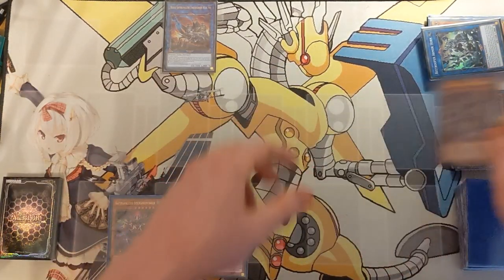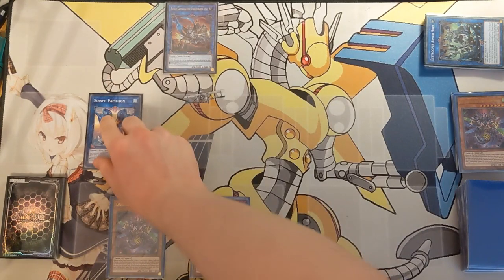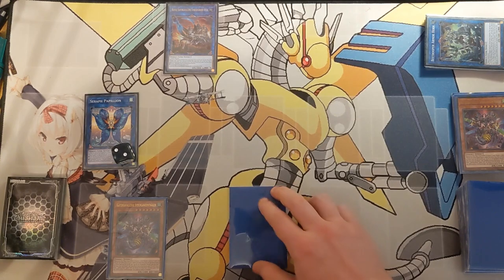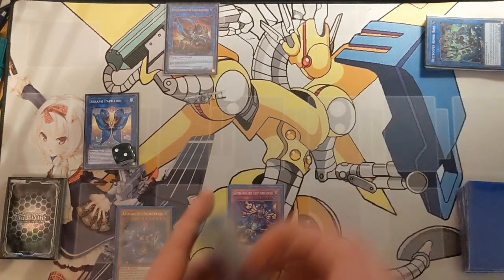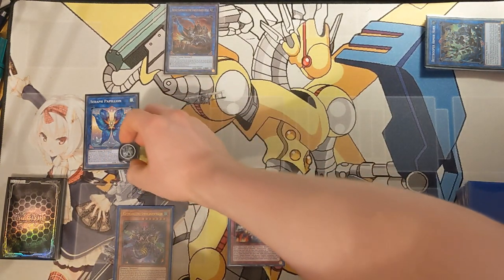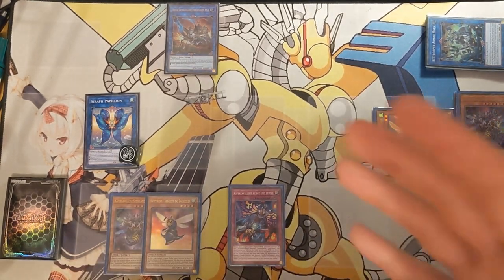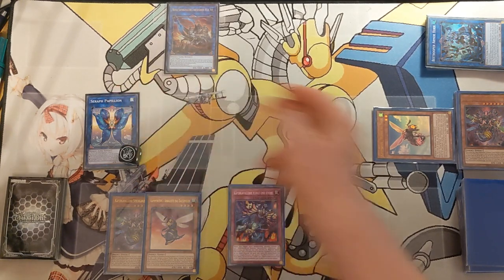Go ahead and commit for a final Link Summon, linking away these two. Armorhorn gets banished since it was revived by its own effect, making the Seraphim Papillion, which on summon gains two counters since we used two insects. We set Fly and Sting to our Spell and Trap zone. We have our Sting Lancer in hand, which is a DD Crow. In your opponent's Draw or Standby phase, you can trigger Seraphim Papillion to summon the Sting from your graveyard, which will also on-summon trigger and add you an Arbalest. We are looking at a 3000-attack indestructible, non-targetable monster backed up by a targeted monster negate.